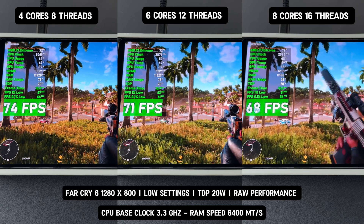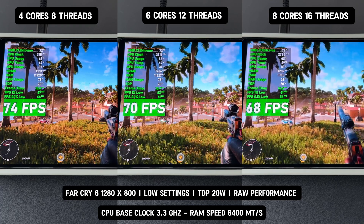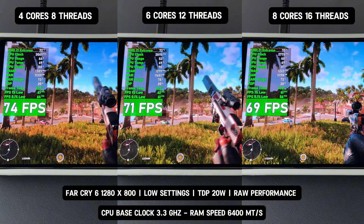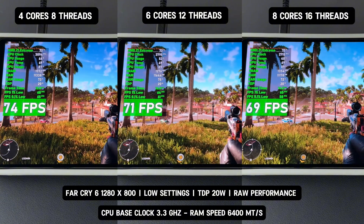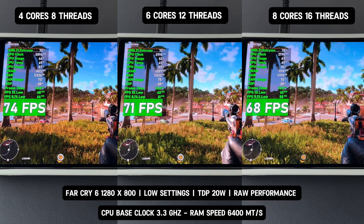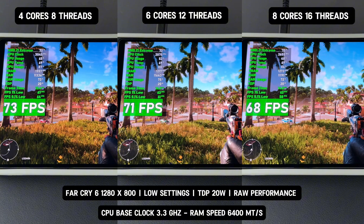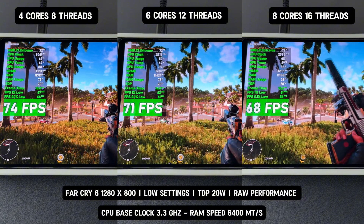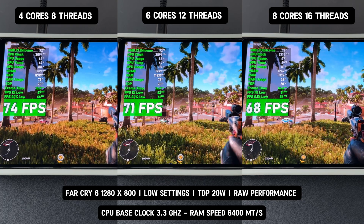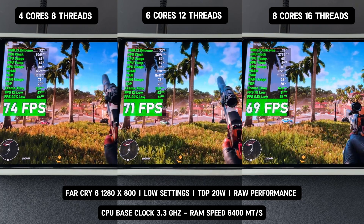So what's the takeaway? For gaming on a strict 20-watt power budget, fewer cores often perform better because they allow for higher clock speeds, align better with how games are optimized, and avoid the overhead and heat generated by higher core counts. If you game at a lower wattage like a 20-watt TDP or under, remember that more cores don't always mean better performance. Sometimes, less is more.